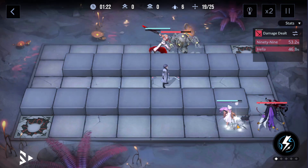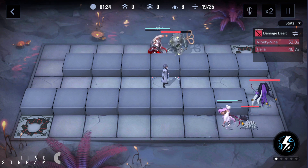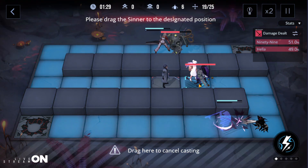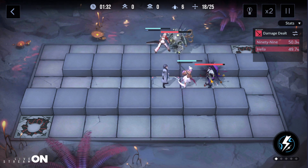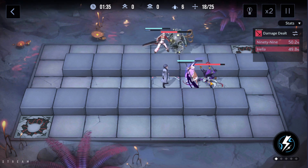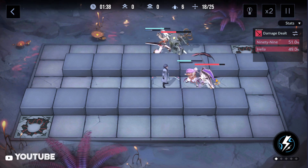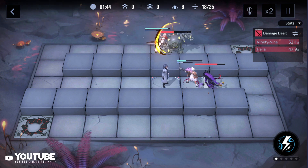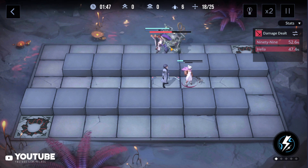After that, catch this enemy at the bottom and activate her ability so she could kill this enemy really quick, and then catch this jester enemy. At a certain health percentage, this enemy will teleport onto the top tile.